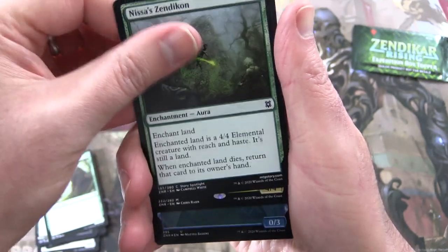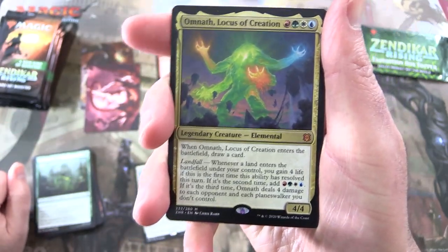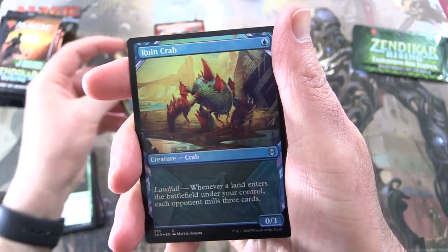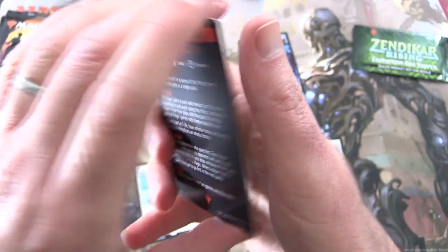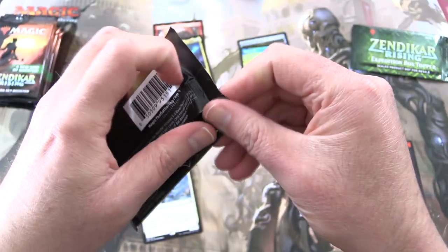This is Zendikon. And another Mythic — what the heck? Back-to-back Mythics! Omnath Locus of Creation! And a Foil Ruin Crab. Nice box. Magic Minigame Booster Blitz. On to the next one.